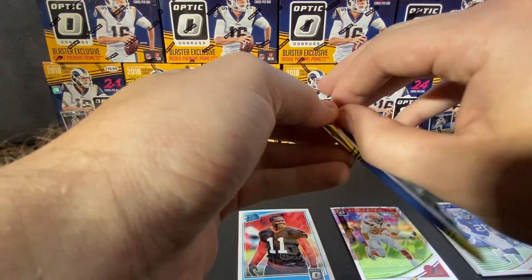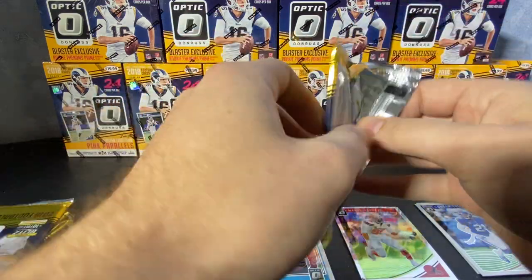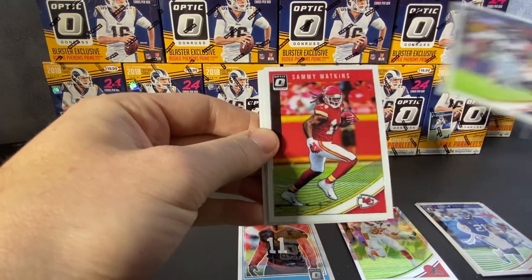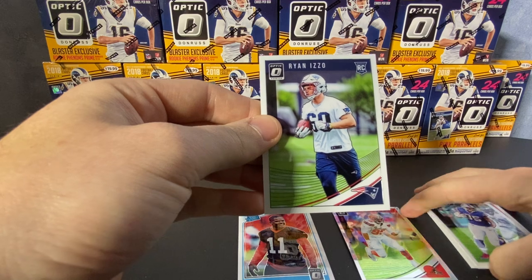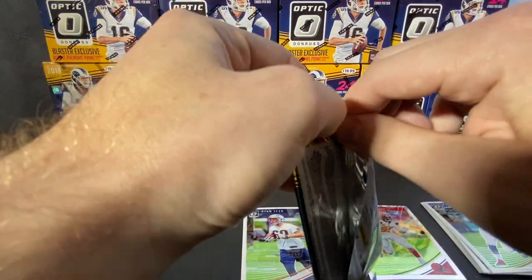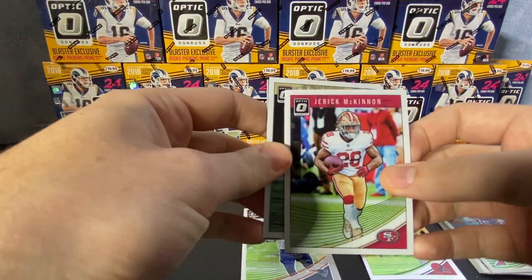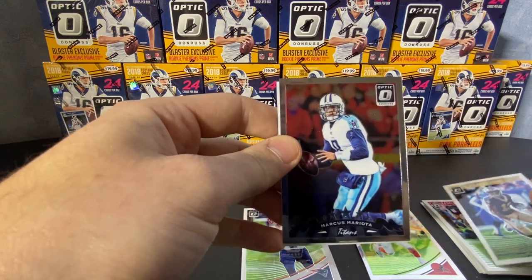Miles Garrett actually just got reinstated after that suspension for the helmet hit on Mason Rudolph — nobody will ever know what actually happened conversation-wise. Then we have Manuel Sanders, Sammy Watkins, Charles Clay, and Ryan Izzo as a rookie. Third pack here — like I said, we're looking for Lamar Jackson, Baker Mayfield, some of the quarterbacks from this class. Jerick McKinnon and Michael Thomas as well.